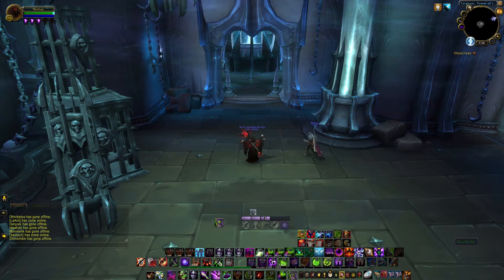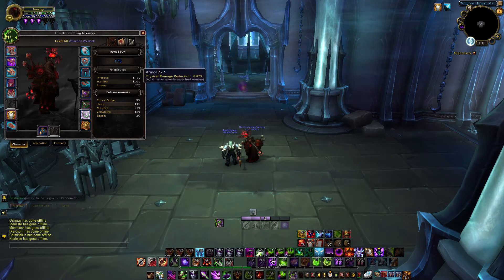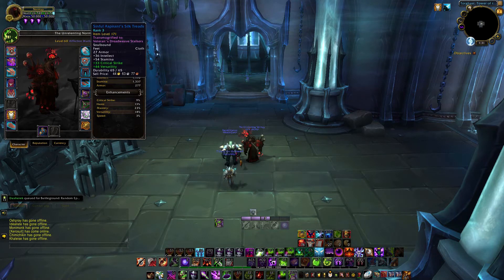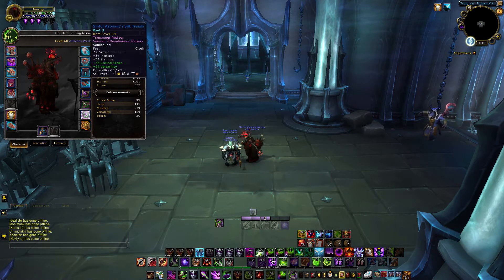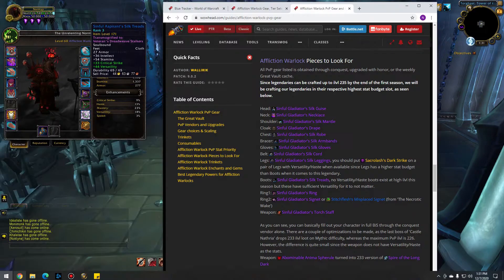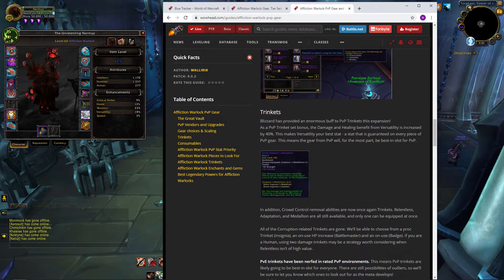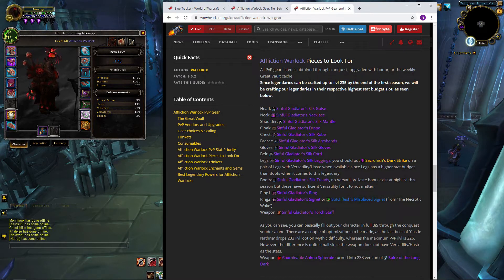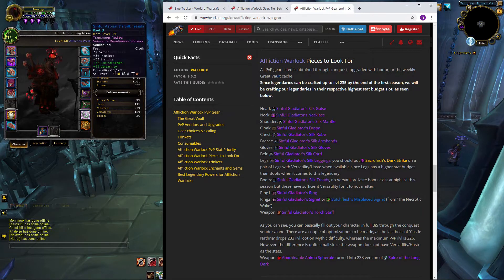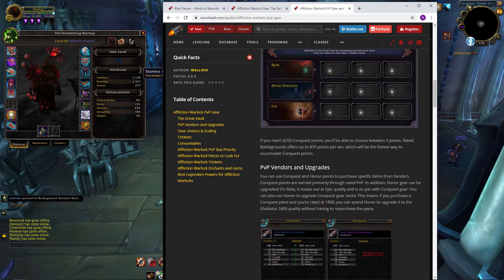In my initial guide for Affliction Warlocks I went back and forth about the best slot for your legendary. At first I thought the leg slot would be best to get a higher increase of overall stats, since pants give you a higher stat increase. Then I read a guide that said to place it on your feet, so I changed my mind. The guide I've been going off of is Wolarix's guide on Wowhead — he's a multi rank-one tournament competing Warlock. He had said it would be a good idea to put the legendary on feet mainly because you can't get haste/vers feet from the PvP vendor.